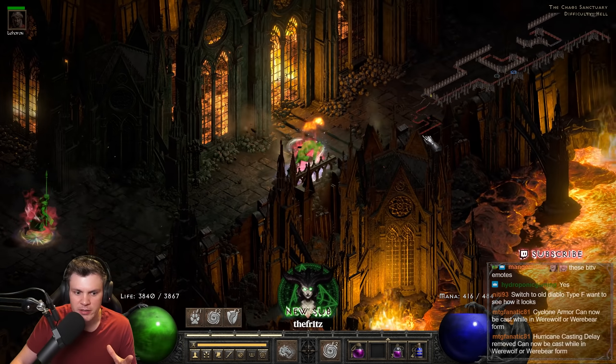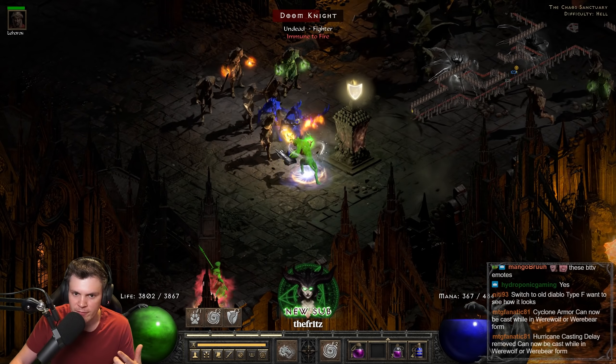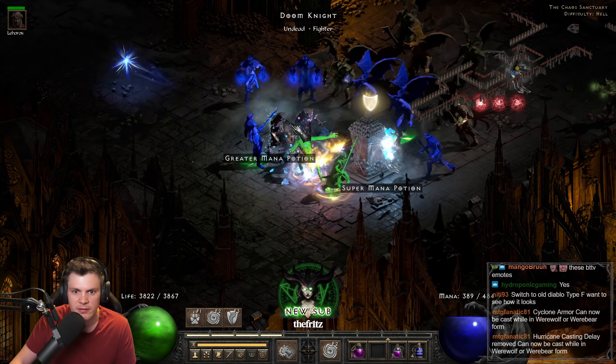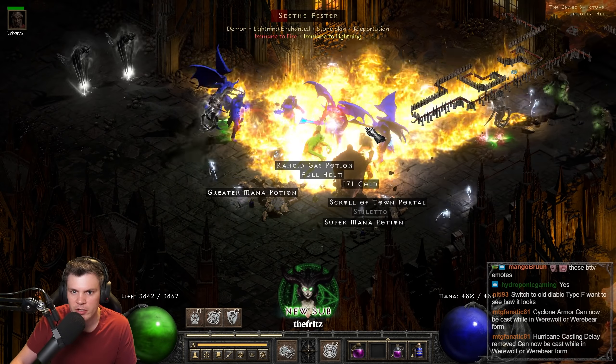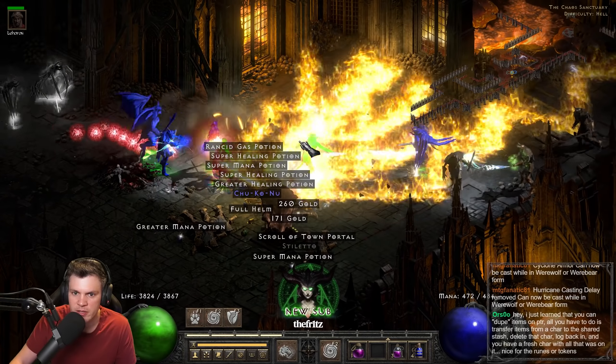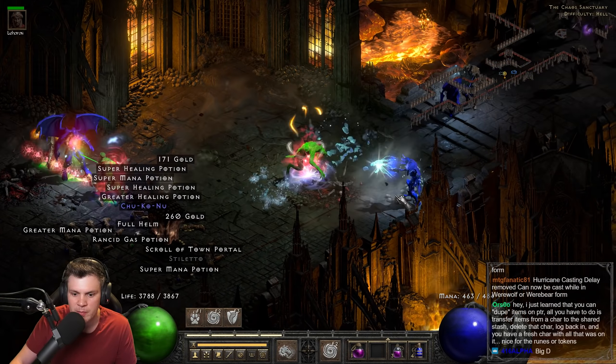It's not ridiculous clear speed, but we at least have AoE, and we'd have more life if I put one point in oak sage. There's not a lot of cold immune in Chaos — just the oblivion knights — so there's some extra passive benefit from hurricane there.